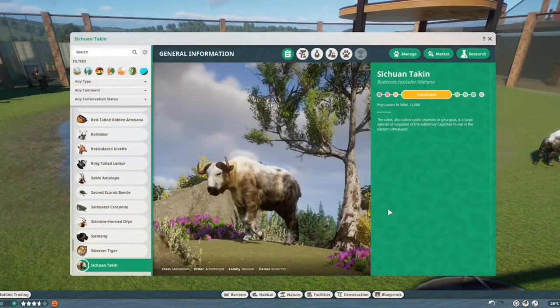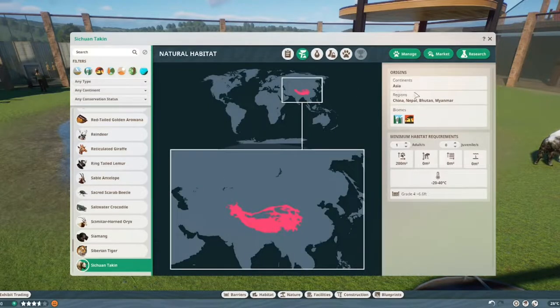Let's jump right into Zupedia. We have a beautiful, really well-done picture here. They are wonderful and there are 12,000 living in the wild. Jumping over here, they live in Asia — more specifically China, Nepal, Bhutan, and Myanmar.